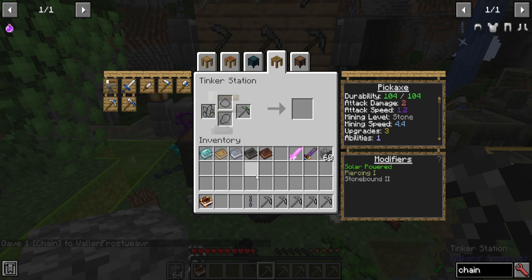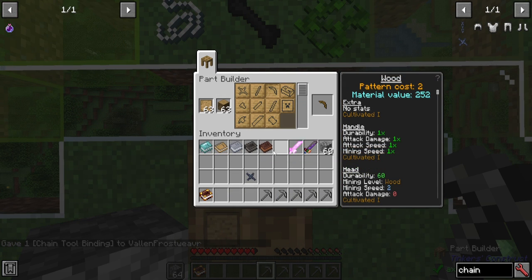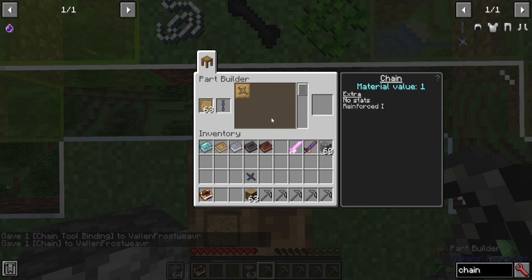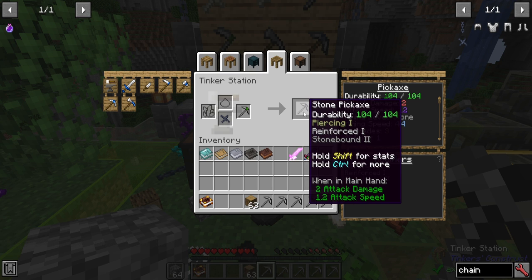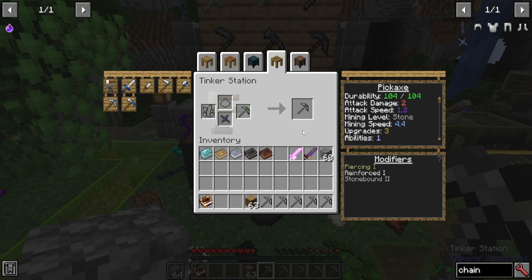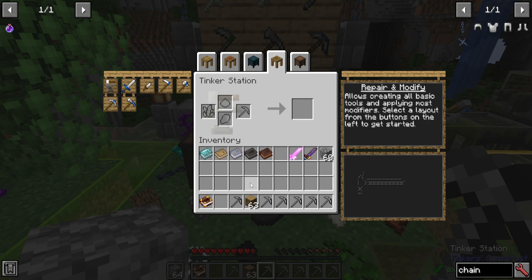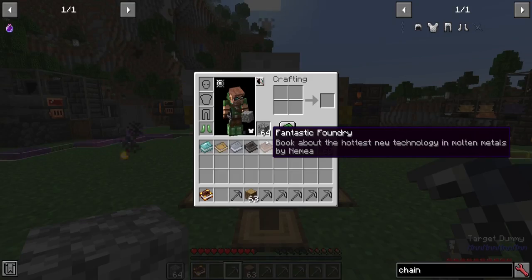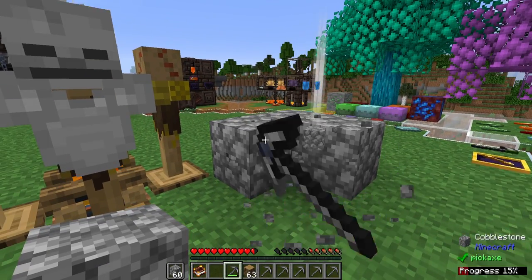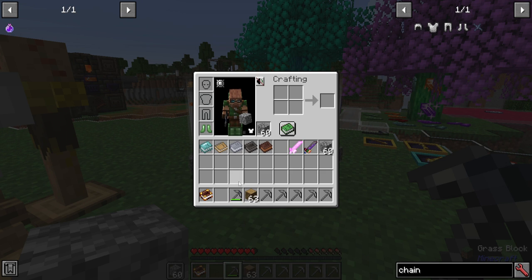Now we're getting into the non-standard stuff — something like a chain. You can carve a chain tool binding in a part builder simply by taking some chains and carving it. Putting this on works for a lot more tools and weapons broadly if they can accept a binding — though not all tools can, like a mattock, since it's a double-headed tool. On a pick, it kind of gives you a 15 to 20% chance of not taking any durability loss — similar to level one of unbreaking.